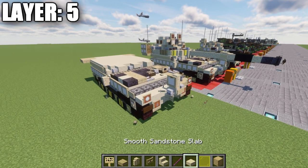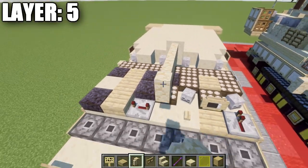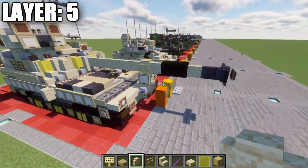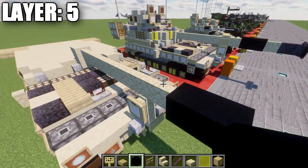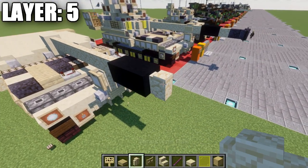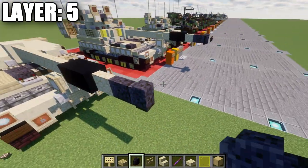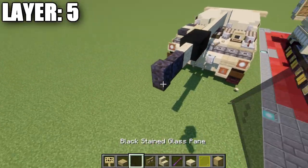For layer five, place a smooth sandstone block on top of the top slab, followed by eight sandstone walls going forward. Then place two black concrete blocks, a sandstone wall, and two polished black stone walls going forward. On the very end wall place a black stained glass pane to the sides. Place an item frame coming off the wall with a black concrete block inside the item frame.